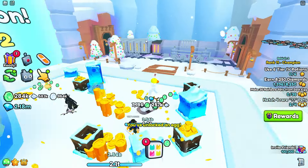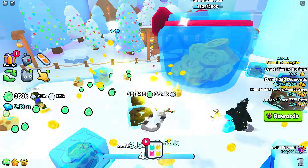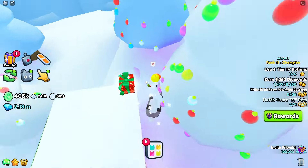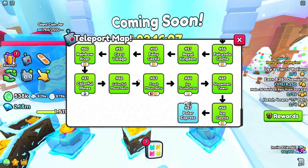Now this is what I'm excited about — the train. Does it do anything? Maybe it's just a prop on the map. Is there anything in this cabin? Also just a prop I guess. I see another gift here on the roof. The next areas are coming in six days.